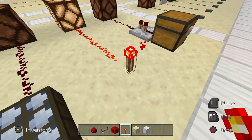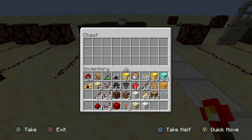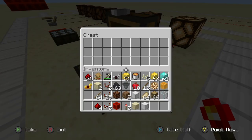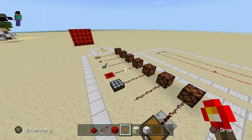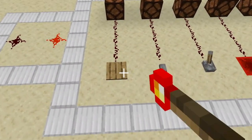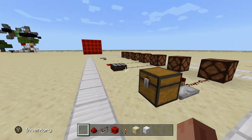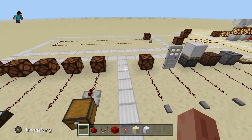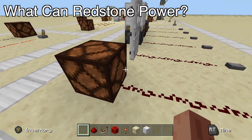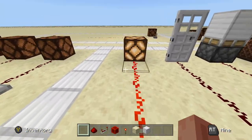Another cool device is the trap chest. Basically when you open the chest it senses that and gives a redstone output which will power that lamp right there while you're inside the chest. Obviously there are a lot more ways to power items than this, but these are just a few of the basics — and specifically these three: pressure plate, button, and lever are very common ways to power redstone. Now that we've covered power sources, let's get into a few devices that redstone can actually power and cause them to use their functions.